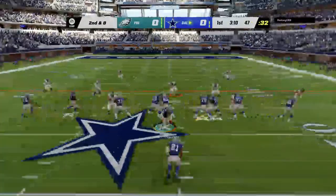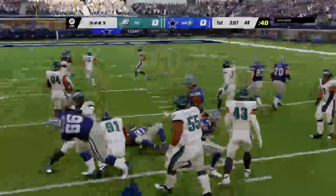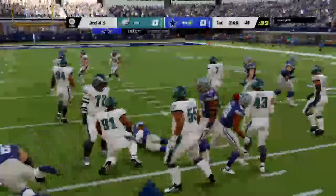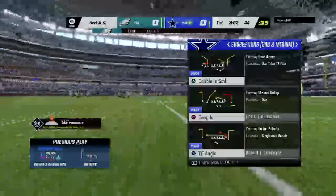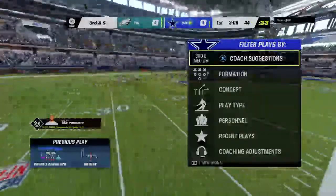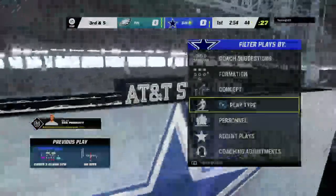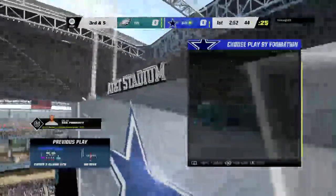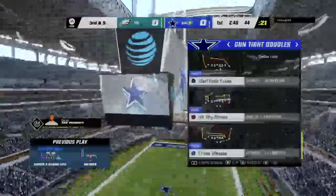It's second down, Elliott once more. Give him three on the run there. Now they're looking at a third and about five. Some of the most unselfish players on any football team are defensive tackles. We ask them to just eat up blocks and allow other people to make tackles. And when he can make a play himself, as we just saw there, that's a big day.